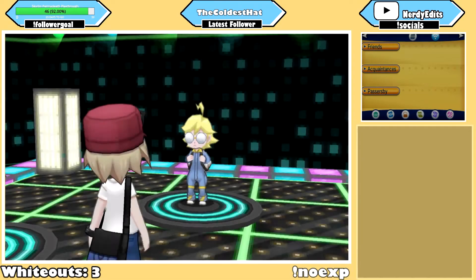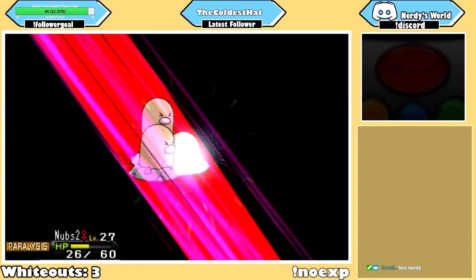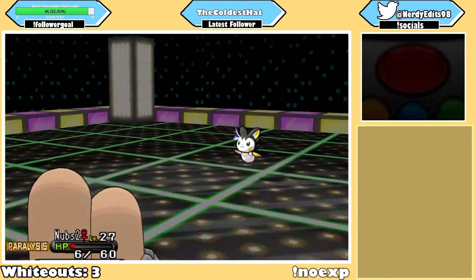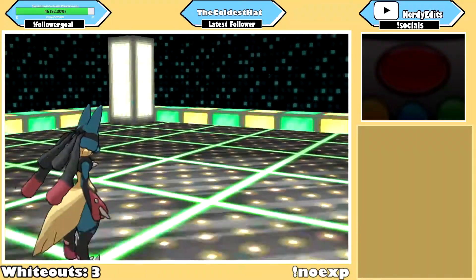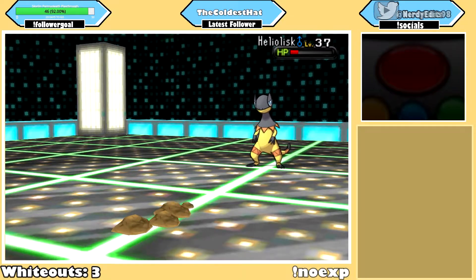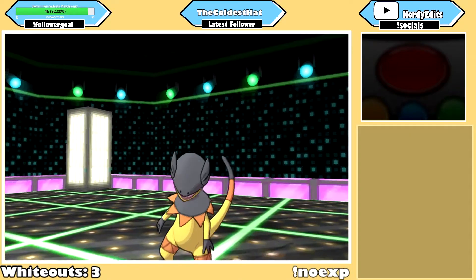Next up is the Lumiose Gym. I sent out Dugtrio against Clemont because I forgot he started with a Magneton. I tried to get a few hits in but ended up barely doing any damage and was taken out with Aerial Ace. Lucario came in, Mega Evolved, and KO'd the Magneton with two Rock Tombs. The next Magneton was taken out with a Bone Club, and Heliolisk took out Lucario with a Thunderbolt. Thankfully it didn't have any good moves to touch Trapinch, and was taken out with two Digs. With that, I was five badges down.